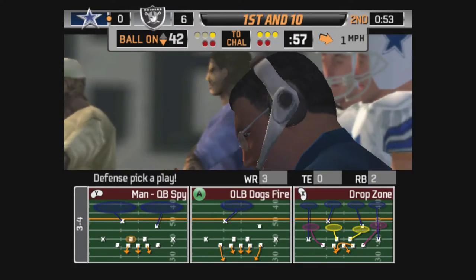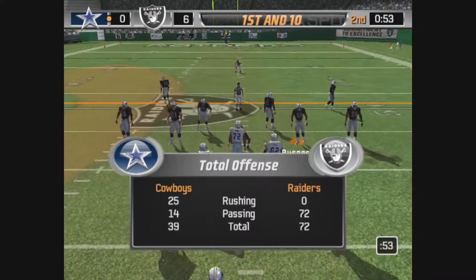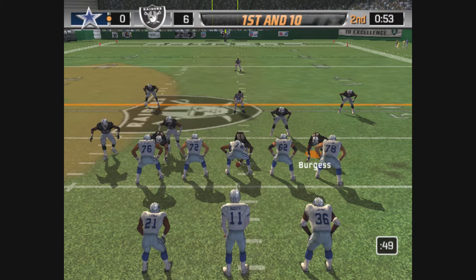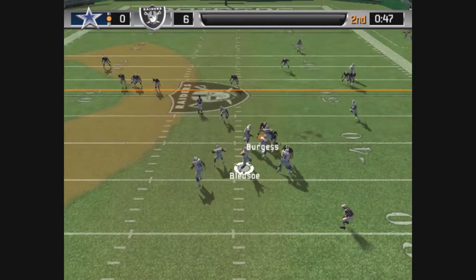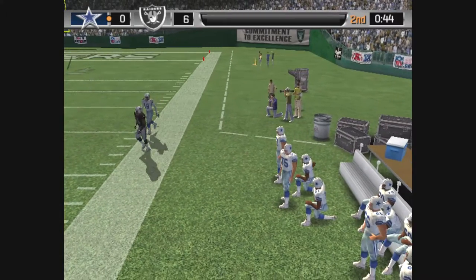This defense will stop them for sure. Ball on their own 42. Johnson lines up on the right side. Drops back — good protection. Steps up into the pocket, gets the pass off, and he can't find a way to keep possession.